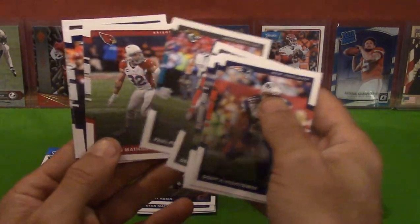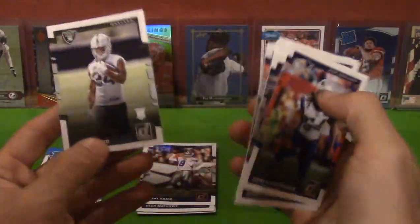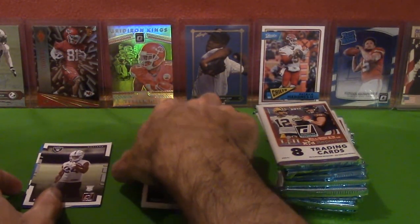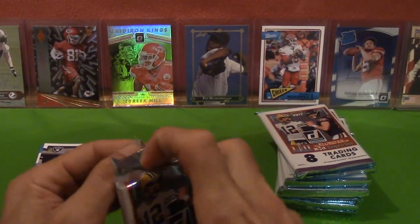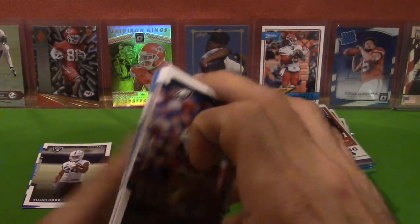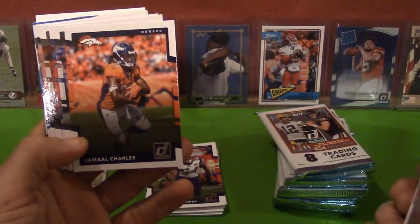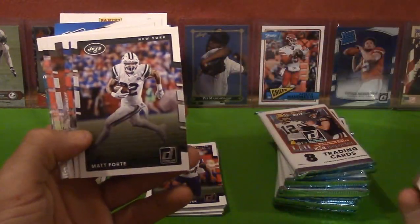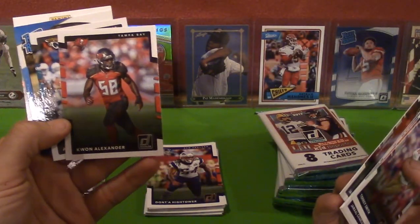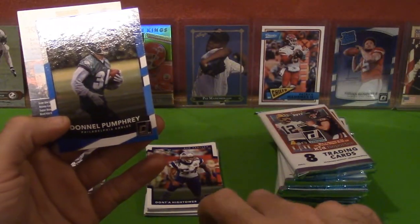Paul Posluszny, Tyron Mathieu — now with the Chiefs, that's cool — Mark Barron, and rookie Elijah Wood. So these are real basic, lots of base cards — one rookie per pack. Can't say they're very glamorous, pretty bottom-shelf stuff, but you can still pull some stuff. We got Torrey Smith, Jamal Charles — former Chief — Matt Forte, LeSean McCoy, Jared Cook, Jon Alexander, Alan Hurns, and a rookie Donnell Pumphrey.